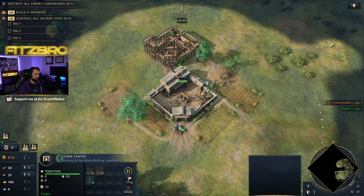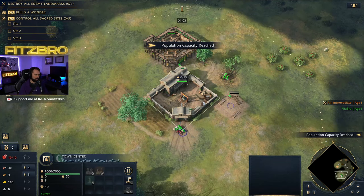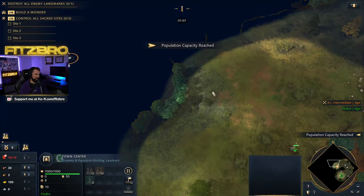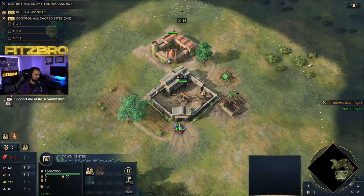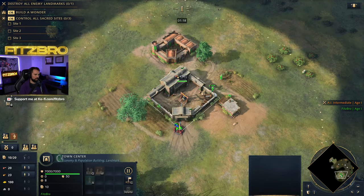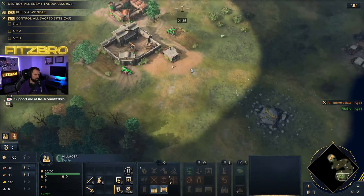With your scout, you want to make sure you find the enemy gold line. Build your house, then he goes to sheep. I'm going to rally out somewhere across the map — my goal is to go find his gold line. You can pop through the town center if you want to get really fancy. Your wood vills will do one more trip, and you'll select one of them to go to gold, because you want seven on food.